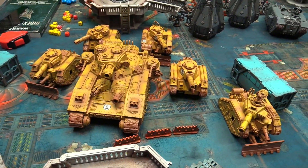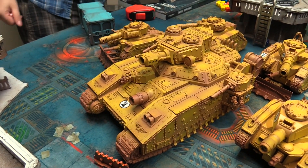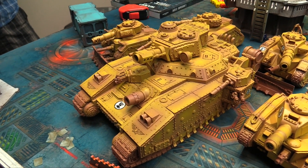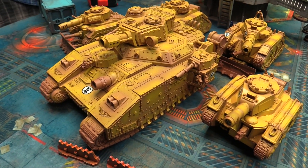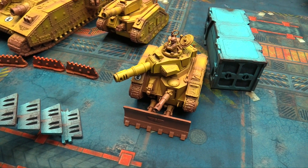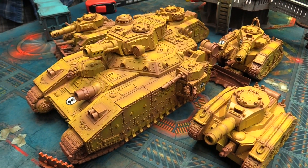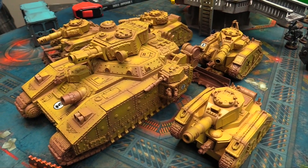Here's Owen's 2-detachment 1,500 point list. He's got a Hellhammer with double heavy flamer lascannon sponsons, twin-linked heavy bolters, and an autocannon slash Hellhammer battle cannon turret. His Spearhead is led by a tank commander with a heavy flamer sponson, plus a single Leman Russ squadron and a double Leman Russ squadron — they've all got heavy bolters and battle cannons.